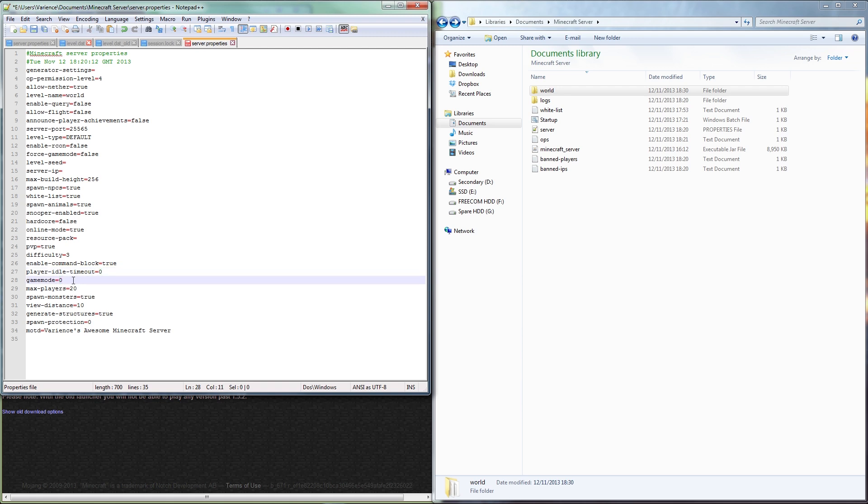'Default game mode' is 0 for survival, 1 for creative, and 2 for adventure. 'Max-players' can be left as default. 'Spawn-monsters' should stay enabled for hardcore mode — obviously you want monsters. 'View-distance' can be left at default, but if your upload speed is slow and players are lagging, lowering it to around 5 reduces how many chunks load around each player and can help with ping lag when hosting on your own computer.